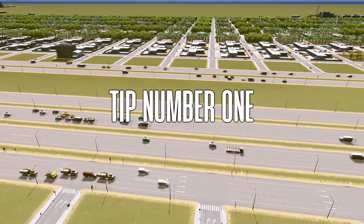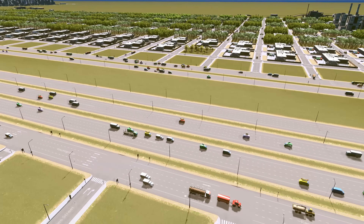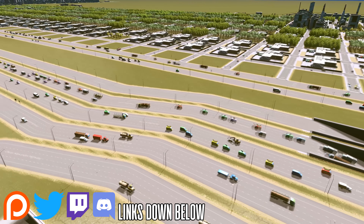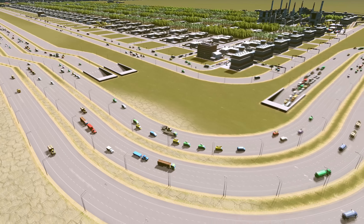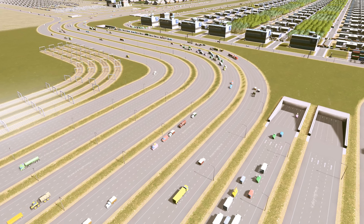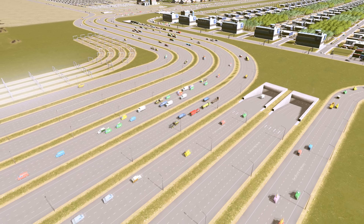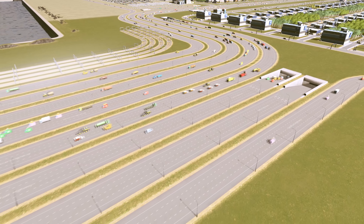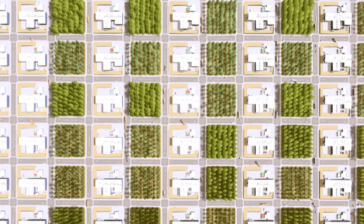Tip number one: figure out your flow before building. Before you start building a city it's a great idea to figure out the flow of your city — basically in which direction most of your traffic travels. For example, people traveling to work, industrial cars and trucks delivering goods. There will always be some random traffic here and there, but most of the time traffic is rather directional, and this should be taken into account when designing a city.